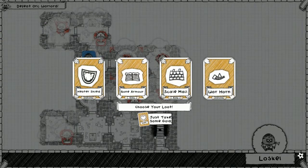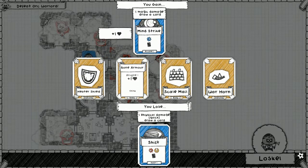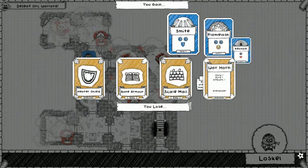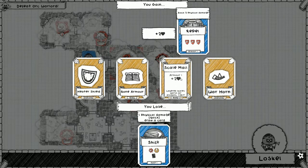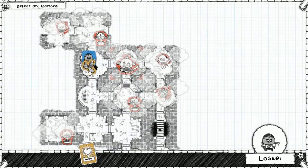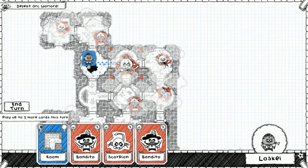We should be able to take out the orc warlord now. Heater shield — can't get that. Bone armor will lose shift for mind strike — can't do that. Scale mail will lose shift for repel and will gain two health. Warhorn — no can't do that. Shift deals two physical and lets us draw — with everything that we have, I think we just need to take some gold today. This is it — the final battle, we're going up against the orc warlord!